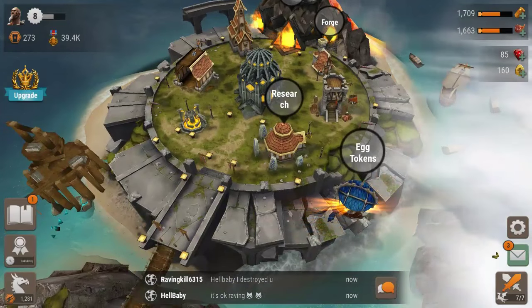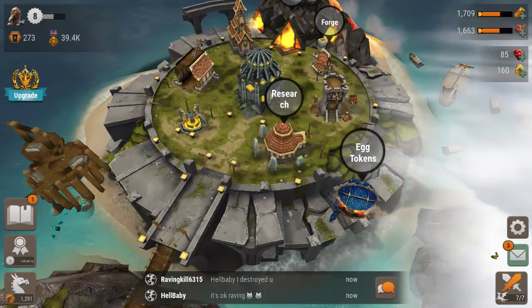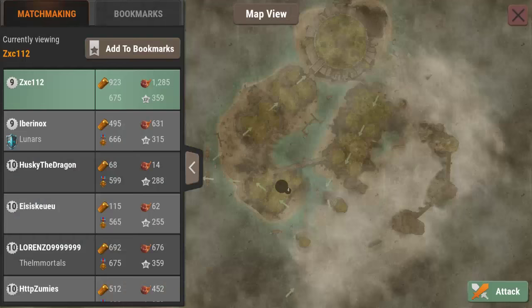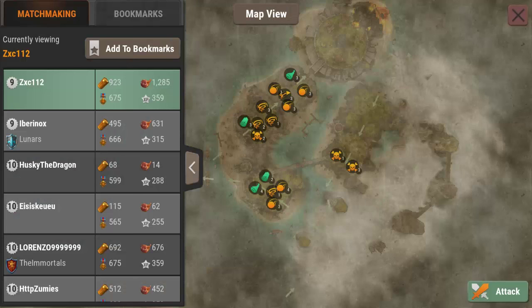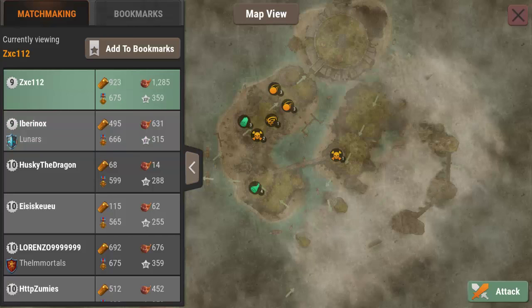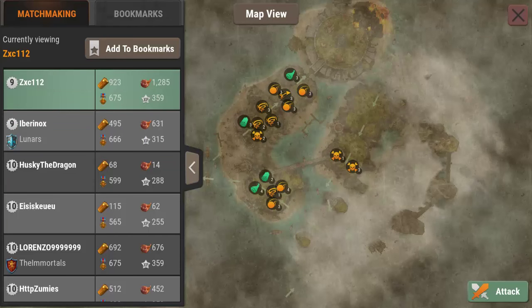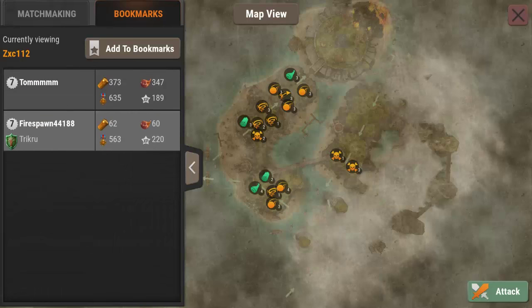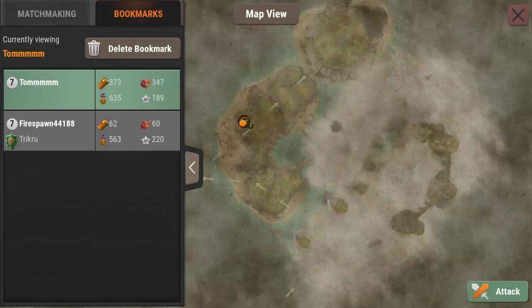We're gonna get in and look at attacking someone real quick. Bottom right you can hit the swords and it's gonna take you into a list of different people that you can attack. Now as you can see, these people have a lot of stuff on their base. To avoid this when you're leveling up early, you can actually bookmark these things. I'm gonna click on the bookmarks tab.